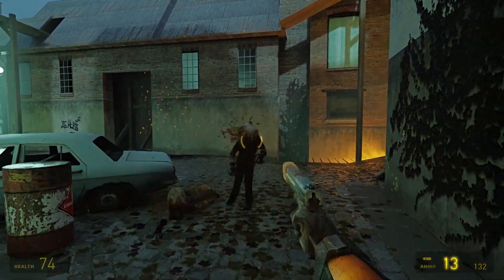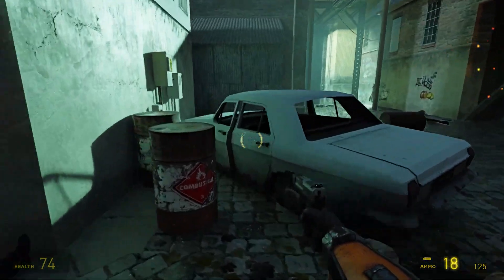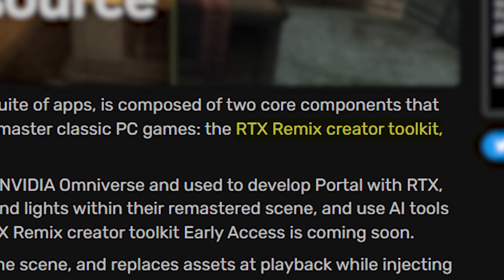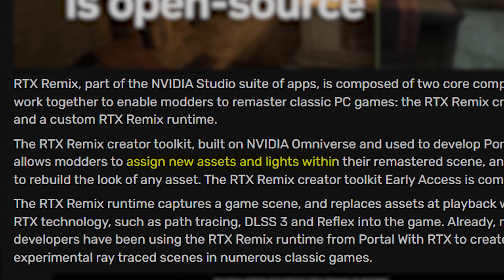Let's see how it will affect decade-old titles. According to the latest press release, Nvidia created RTX Remix as part of Nvidia's Studio Suite, bringing two components to enable path tracing in almost every imaginable classic title. The first one is the RTX Remix creator toolkit, which will help developers and modders create new assets and light sources within the remastered editions.